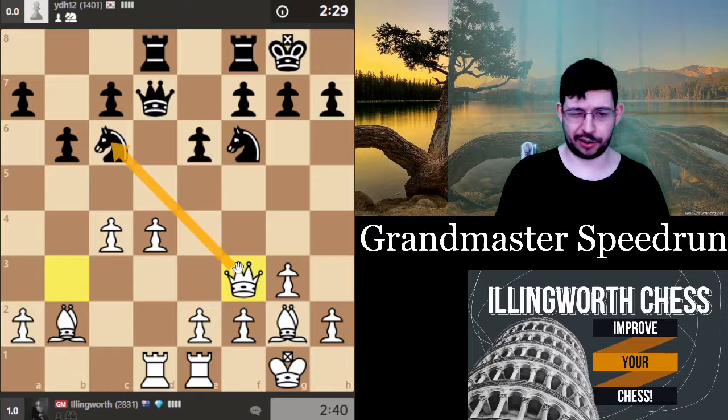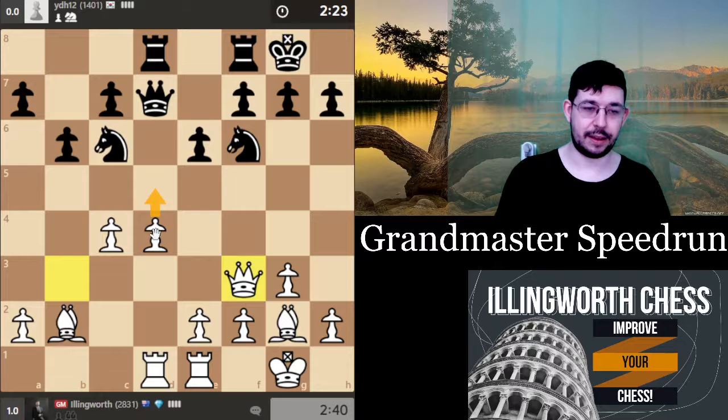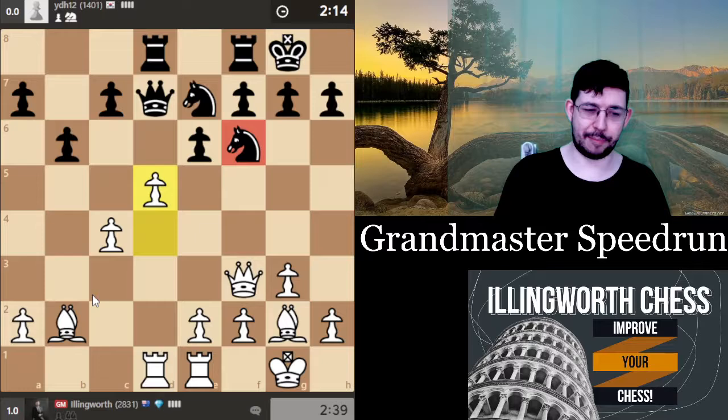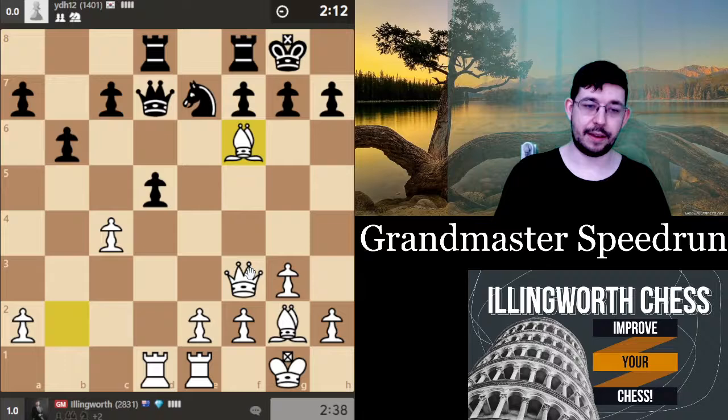I'll take and go queen takes, hoping he doesn't see this, but I'd probably go queen f3 anyway. Now d5 — just rip open the position. a5 is probably a reason why it might have been better to put the bishop there. Just go d5 and hack him. If e:d5, I can then go bishop f6 — the point is that now he is very exposed.